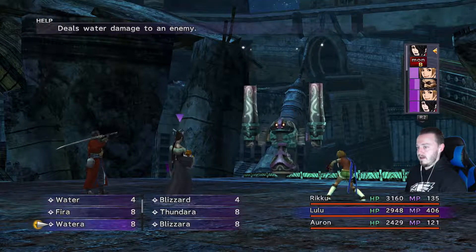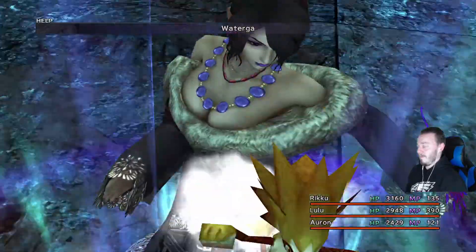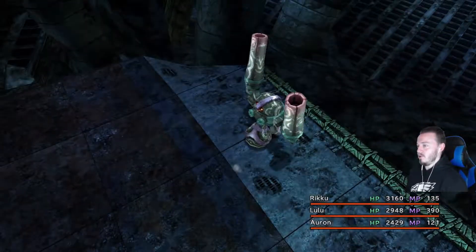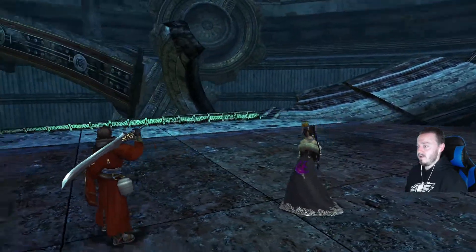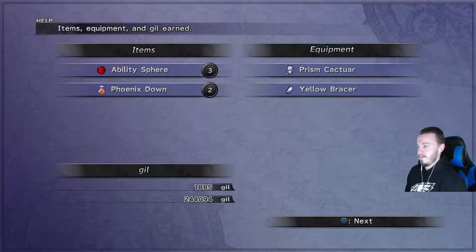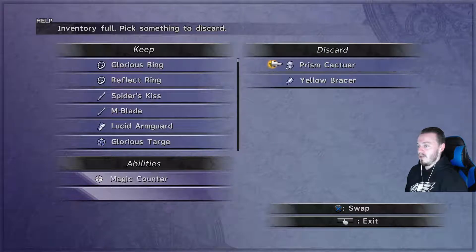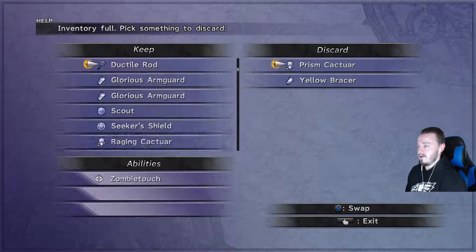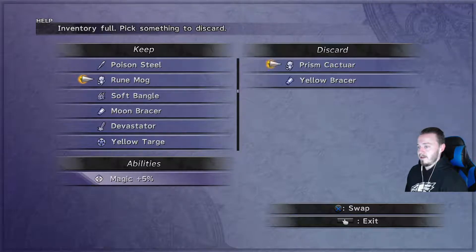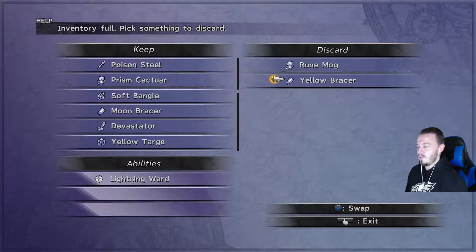Once it gets to the point where you're getting nothing else to steal, it's time to take the enemy out. We get a good amount of Holy Waters. Phoenix Down again — Magic Counter is pretty nice; we've already got one but it could also sell for good money. If you've got something basic like Rune Mog with just Magic plus 5, I'd rather take Magic Counter.